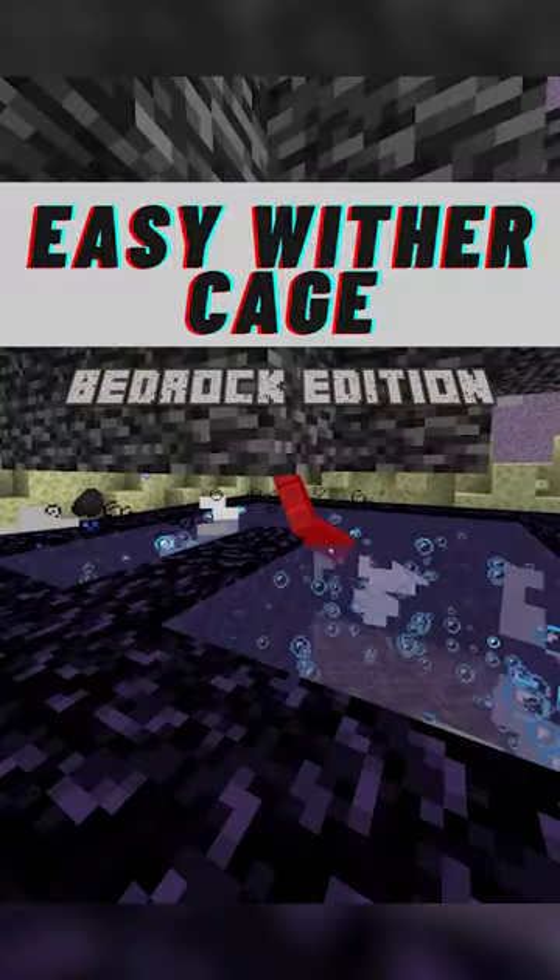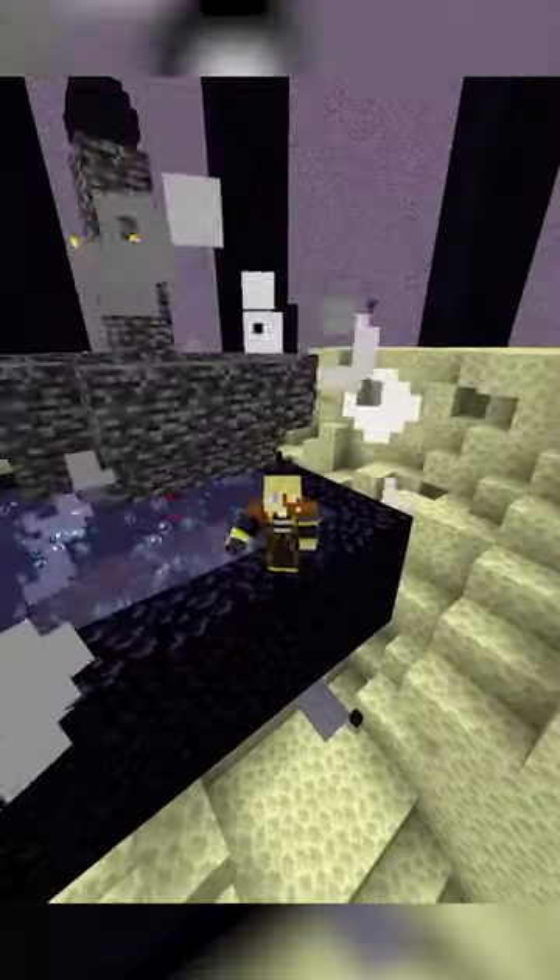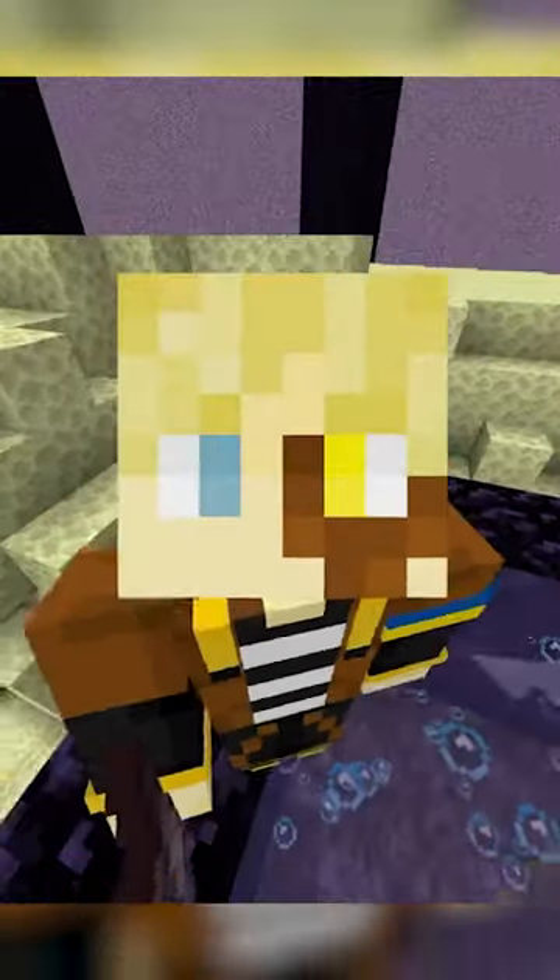Useful Bedrock Builds Part 97: The Easy Wither Cage. The wither is like a screwdriver, because I haven't nailed it yet.